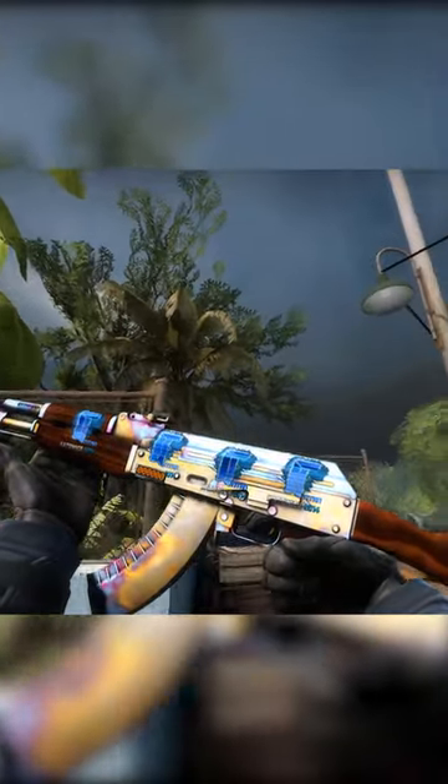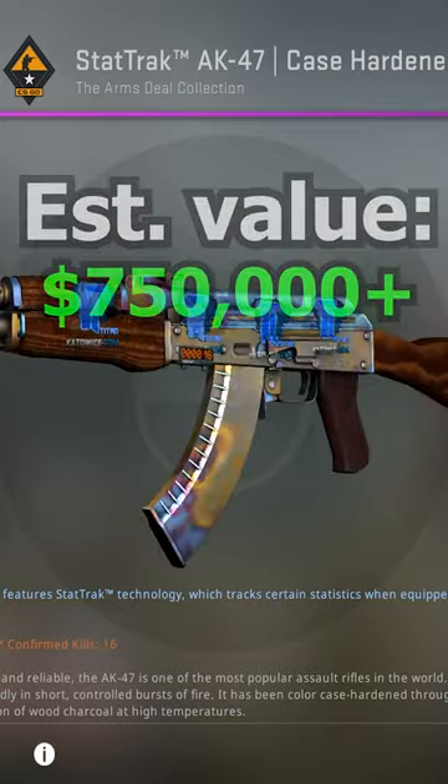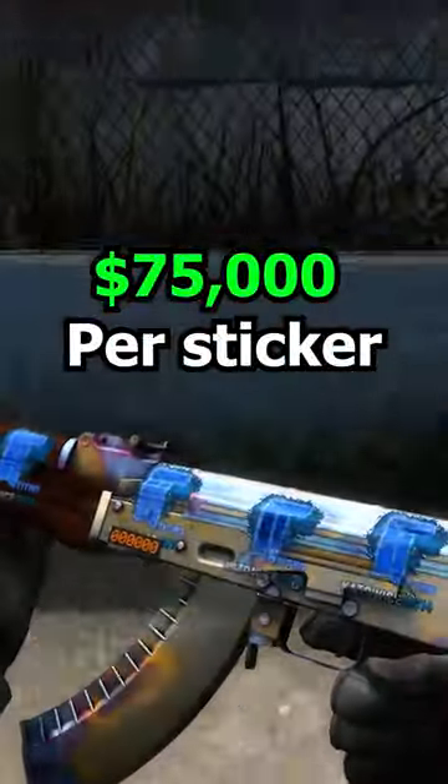This is the most expensive skin in CSGO: a StatTrak Factory New Pattern 661 AK Case Hardened Blue Gem with four Titan Hollow Kato 14 stickers — except it doesn't exist.